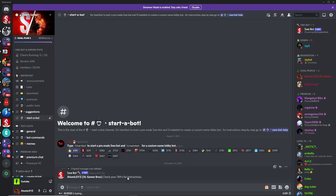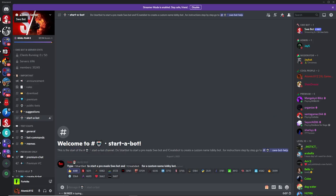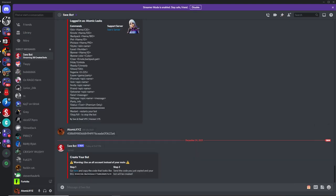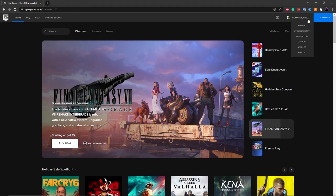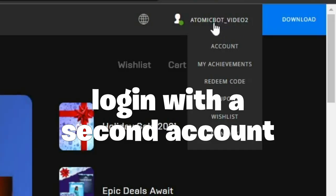So if you type in Create Bot, what it's going to do is it will send you a DM. Once you click on the DM, head on over here. First thing you want to do is go to EpicGames.com and make sure that you're logged in with an account that's not your main account — just a second account. If you don't already have a second account, you can create one really easily by clicking on the Sign Up button on EpicGames.com.